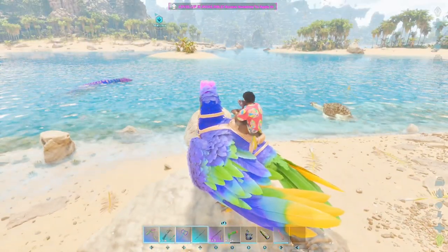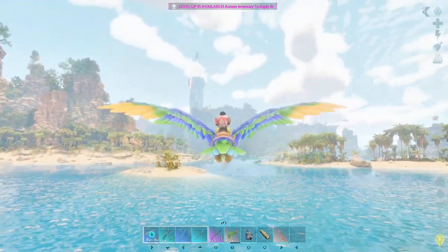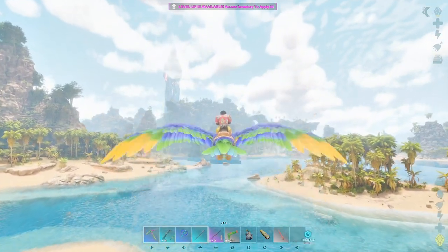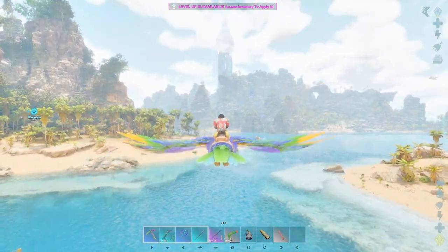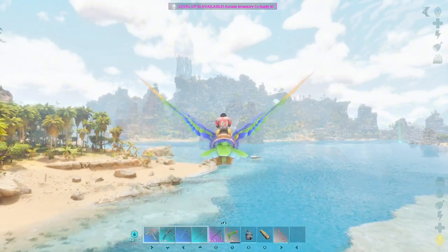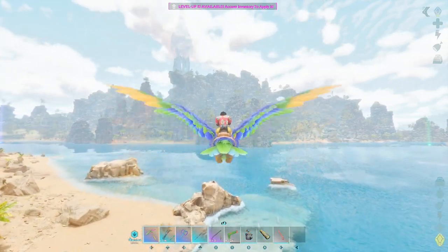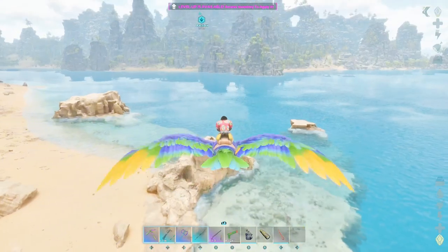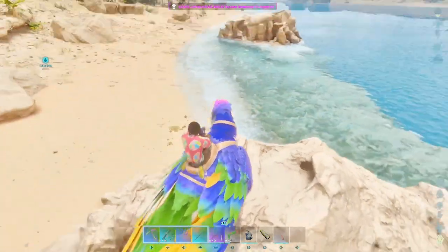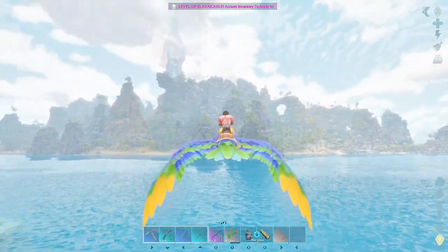That almost perfectly matches Samantha — they would make great partners. I don't mean mates as in breeding, but ride on one and have the other in a cryo ball would be epic. Those phoenixes are incredibly fast and I don't want to get one aggro'd too early. Samantha is not a very high level, so we have to preserve her until we can do some breeding and get these colors into more powerful argentavis.